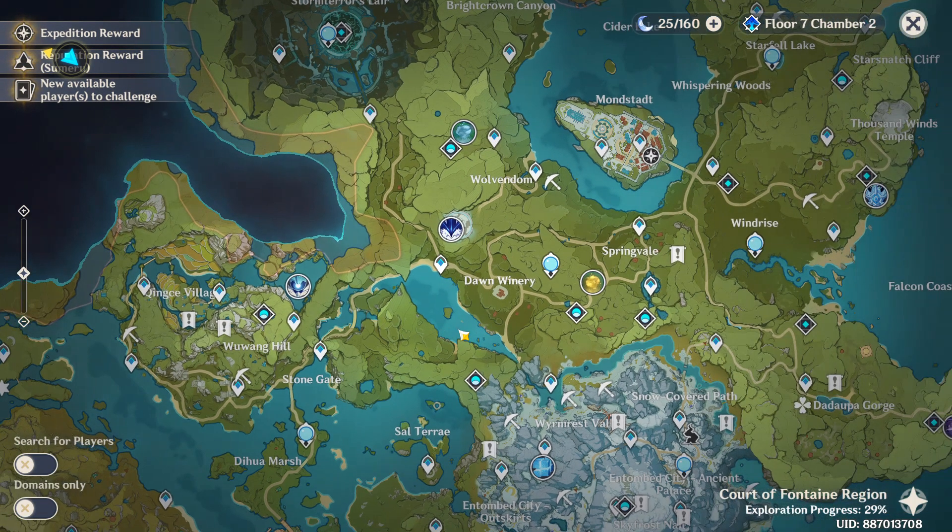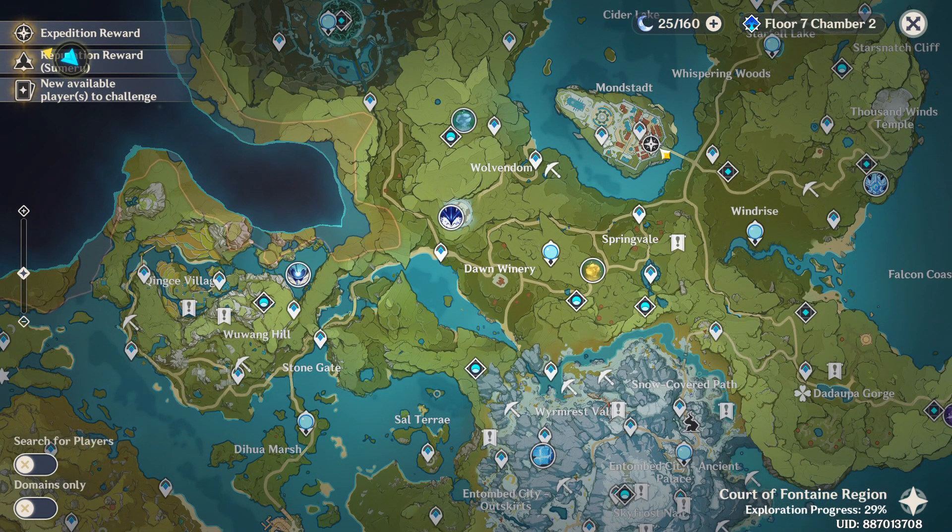To go there from Mondstadt, you need to pass through this road, go here, here, and here, until you reach this point. There should be a cave entrance here — unlock this waypoint, and then you need to swim to the platform where the Oceanid is.